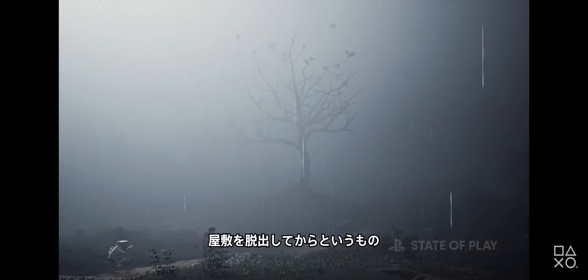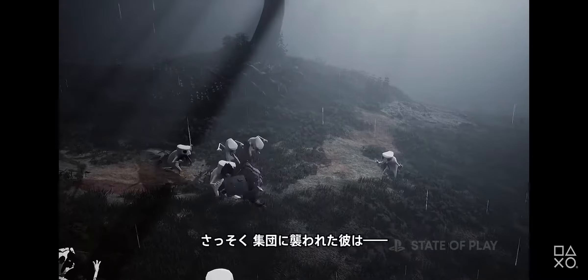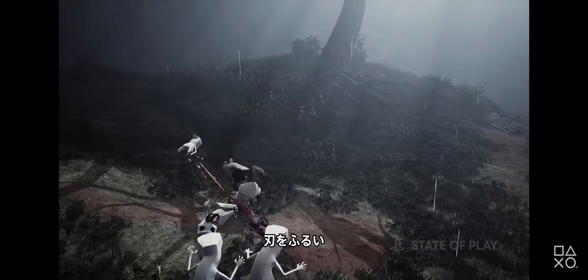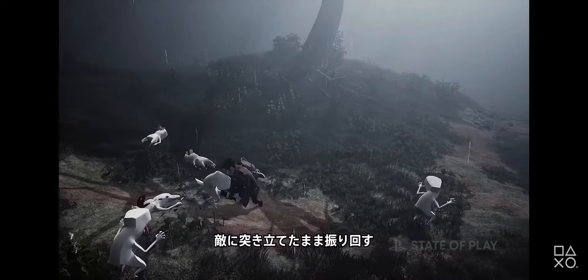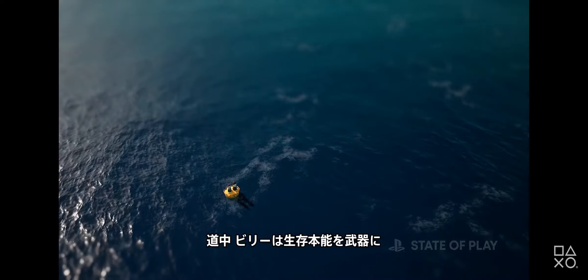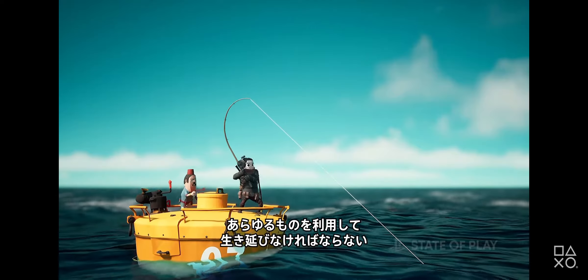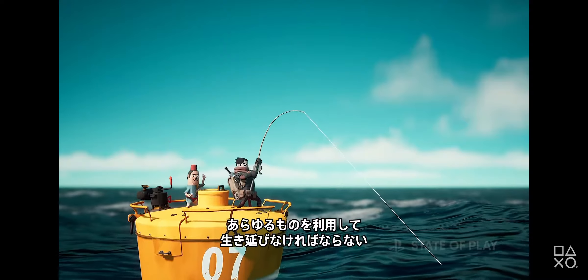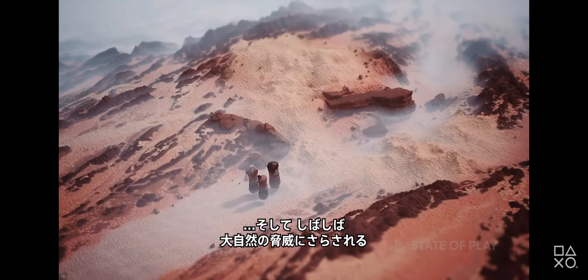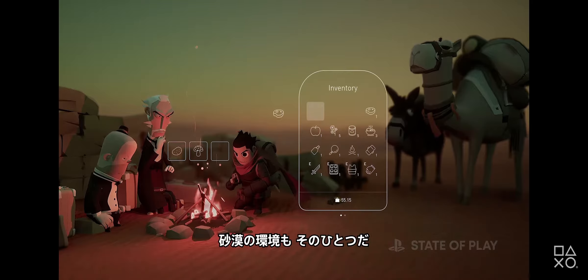Ever since leaving the mansion, strange-looking creatures constantly appear. Here he is surrounded by a mob, striking and sticking the blade into enemies to pull and throw them around. During his travels, Billy needs to resort to his survival instincts and make use of whatever he has to survive. Often being exposed to the harsh side of Mother Nature. A desert environment is one such place.